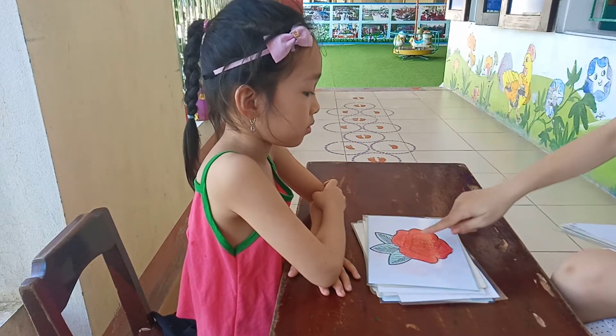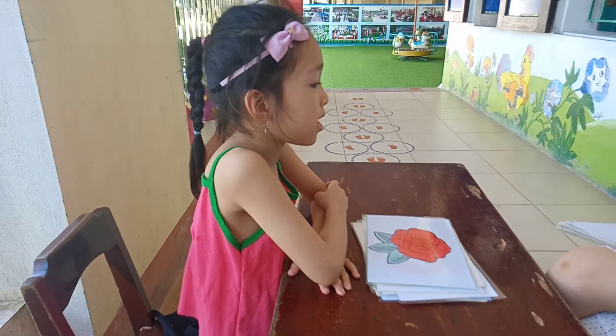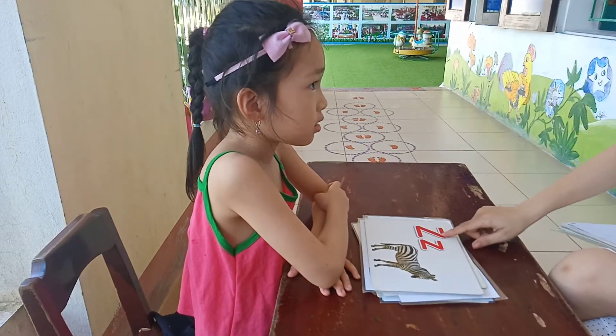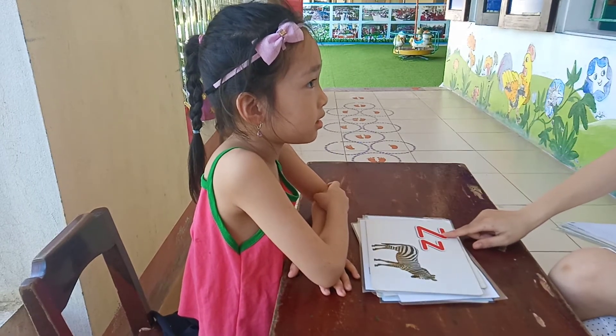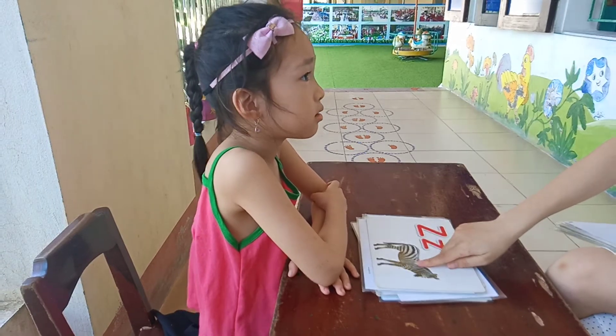Rose. Rose. Rose. And what color is this? Blue. Red. And this is? Tree. And the next one what? What is? Can I change it? H.O. H.O. D. And D for? D for? D for? Very good.